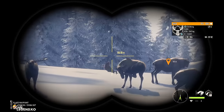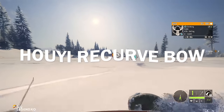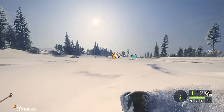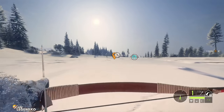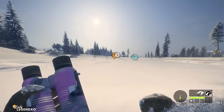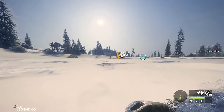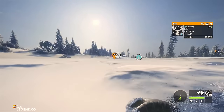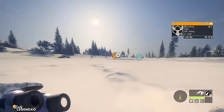Now we're going to take down a moose with the Hu Yi Recurve Bow. The Recurve Bow uses 350, 540, and 700 grain broadhead traditional arrows. The trick with the Recurve is you want to get as close as possible — at least 40 meters or closer. The Recurve is definitely one of the most challenging bows to use in the game, but once you get the hang of it, it's a lot of fun.